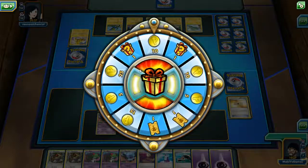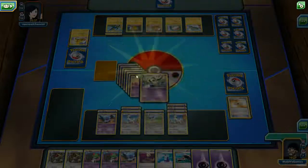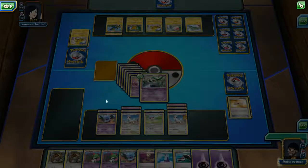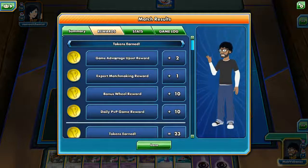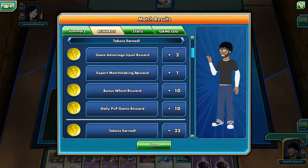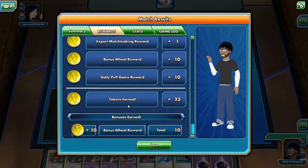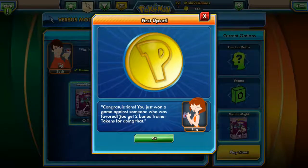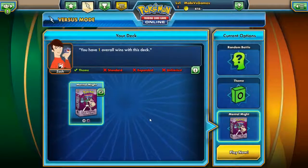What have we gotten on the wheel? Give me that Pokemon - I would love anything better than one Trader Token. Woo! That only went up like one or two because we only played a couple. We got Game Advantage's Upset Reward - Expert Matchmaking Reward. Are we set on Expert or something? Bonus Wheel - PvP game, we did it guys! First Upset - congratulations, you just won a game against someone who was favored. You get two bonus Trader Tokens for doing that. They were favored - easy. Are you kidding me? I haven't been playing PvP from the start.